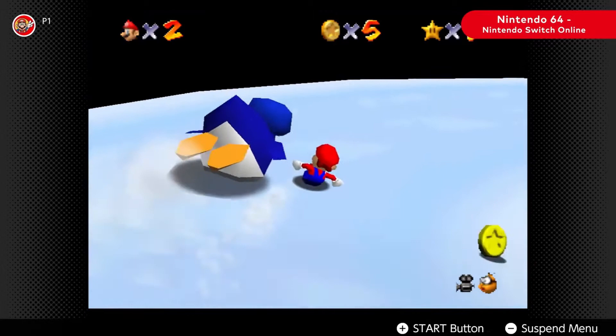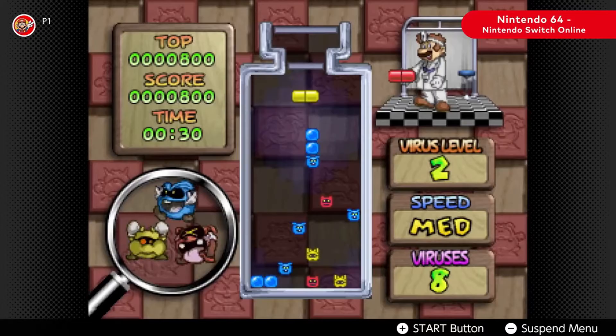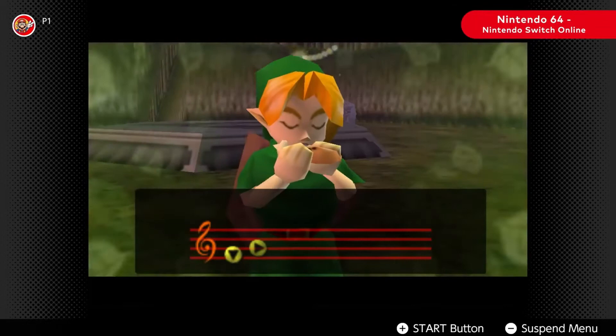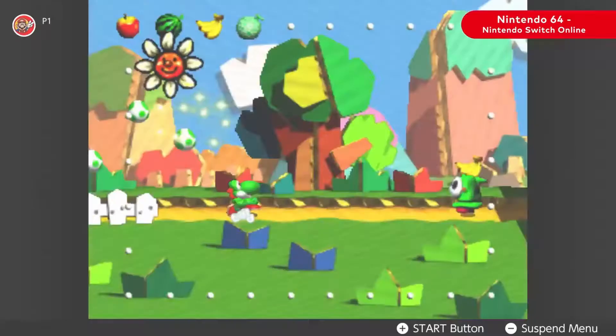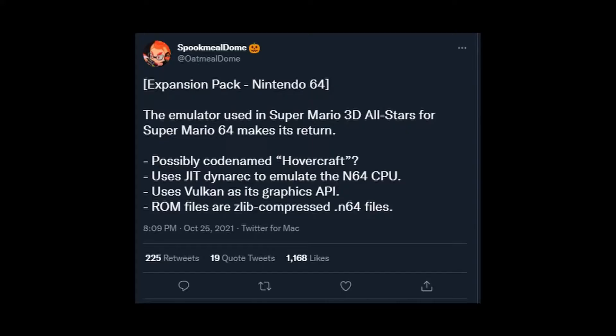Reports of input lag, bad emulation, bad online connection stability, and audio lag have come in. However, reports have been a little varied across the board. While people claim this service is terrible and the emulation efforts leave a lot to be desired, others claim games such as Star Fox 64 and Mario Tennis run smoothly — though the obvious lack of button mapping options is just lazy.